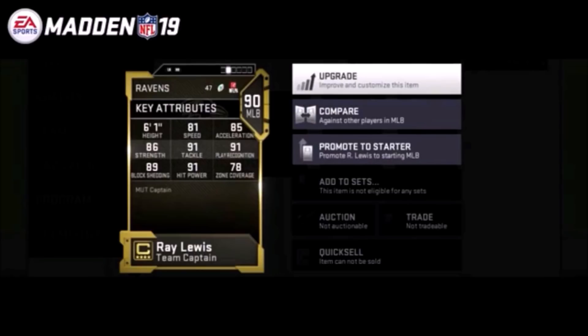Ray Lewis also has 91 play recognition, 91 hit power, 89 block shed, and 78 zone. I don't think we have a 91 zone threshold this year, so zone coverage doesn't matter as much as it did in Madden 18. Keep in mind we'll also have the free loyalty players — if you played 16, 17, and 18, you get three free players. Zach Brown is one of the choices, and I went over his stats in my other video.